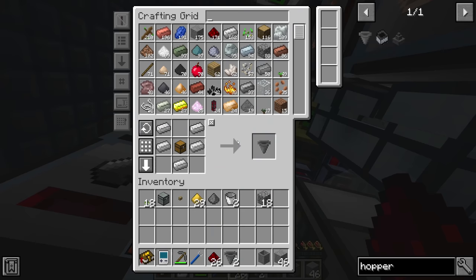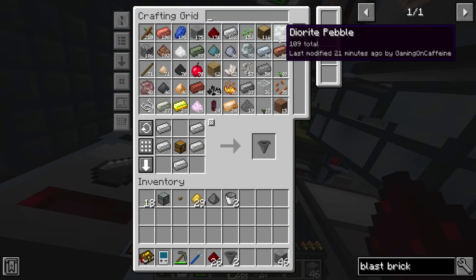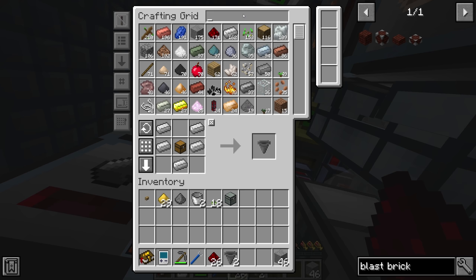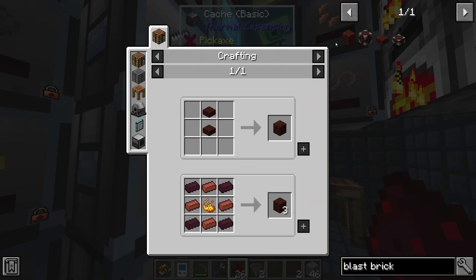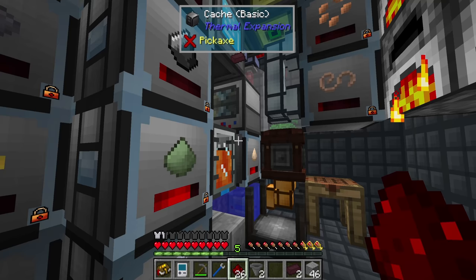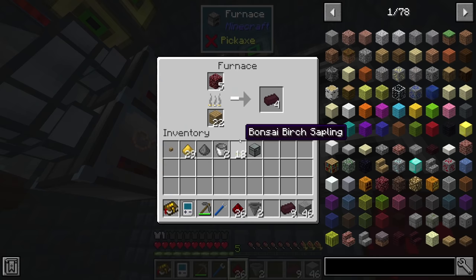I'll spread the netherrack across more furnaces to smelt faster. For blast brick we also need bricks — we've already got 44, more than enough — and nine blaze powder. We have 38 blaze powder in the system, so that's also handled. Once we have the blast furnace, we can use cold coke to turn iron into steel, meaning we no longer have to use TNT to blow up iron blocks for steel.